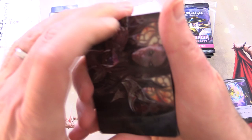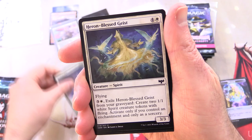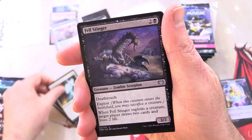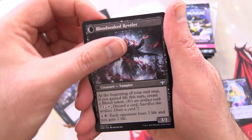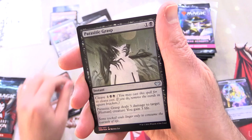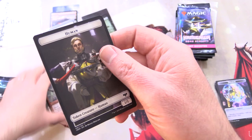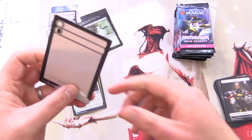Crimson Vow pack time — these packs are just disintegrating. We have Voldaren Epicure and a Forest. Heron of Hope, Heron Blessed Geist, Nebelgast Beguiler, Supernatural Rescue, Fell Stinger, Arch Ghaul of Thraben, Undead Butler, Restless Bloodseeker. On the other side, Blood Soaked Reveler, Belligerent Guest Showcase, and Sundown Pass — that's actually not too shabby. A foil Parasitic Grass and Secret Lair with a Human on the other side. Crimson Vow not totally out of the game yet.